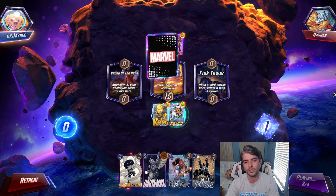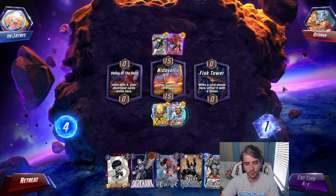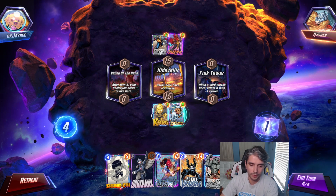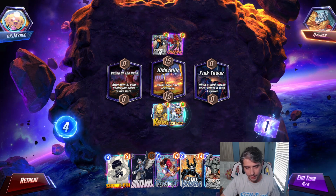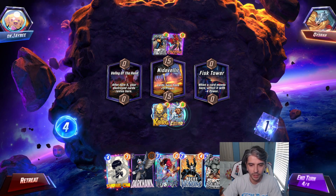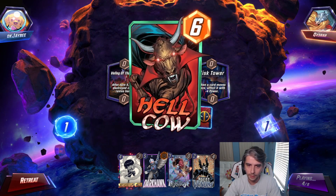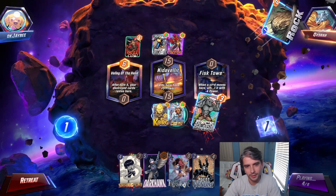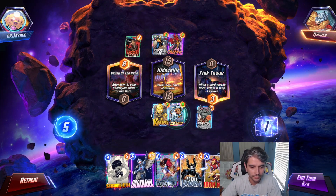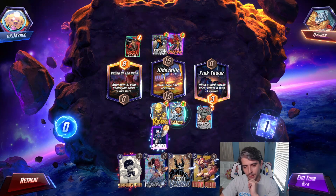Rockslide — not going to go off for him, thankfully. Turn four, we drew our Rockslide. I think this game we clearly wanted to go with the Darkhawk and Mystique route, so we're going to play Rockslide. Agent Venom isn't really useful here — we drew it a little too late. The later you play it, the less valuable it is. I'll drop Rockslide over on Fisk Tower. Darkhawk is just a better option overall if we're going to copy an ability — we'll play Darkhawk.